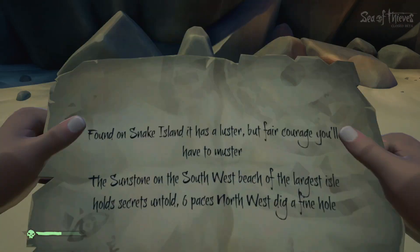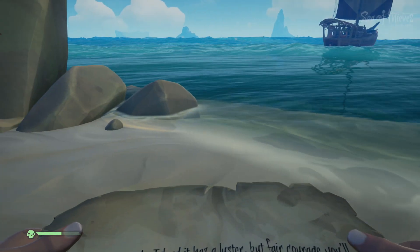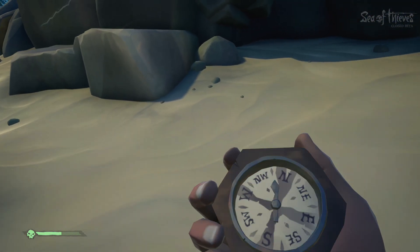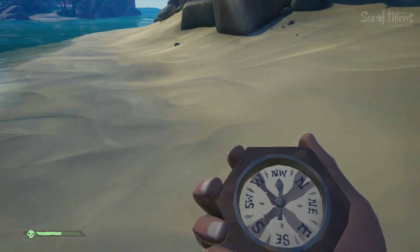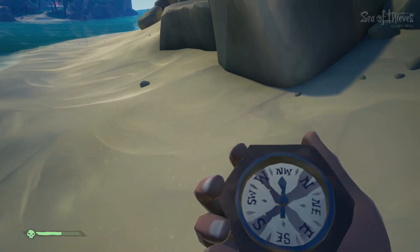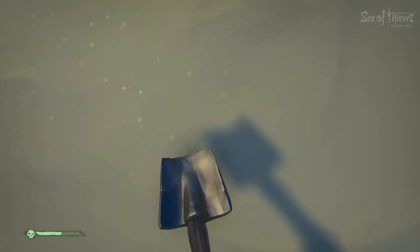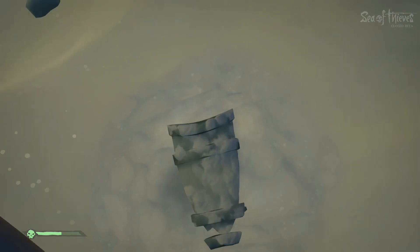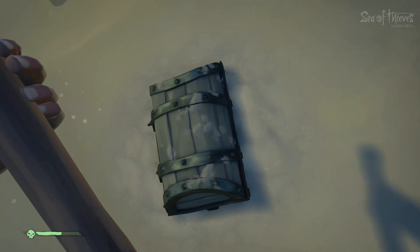One thing I'm confused about is whether or not each of these isles has a sunstone like this one — six paces northwest, dig a fine hole. So we're up here: one, two, three, four, five, six... would that be it?